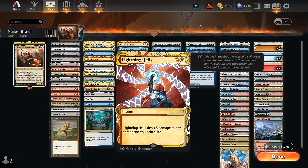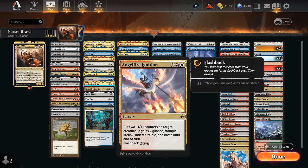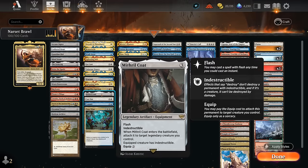We've got Lightning Helix as more removal. Angel Fire Ignition can potentially be combined with Narset in the same turn to immediately give it haste, two plus-one counters, Vigilance, Trample, Lifelink, and Indestructible — more importantly. So that's another way for Narset to attack into larger creatures, and we can also flash it back. Mithril Coat has flash, which means that if we exile it with Narset's ability, we can still play it at instant speed after or before blockers are declared to make sure Narset survives.